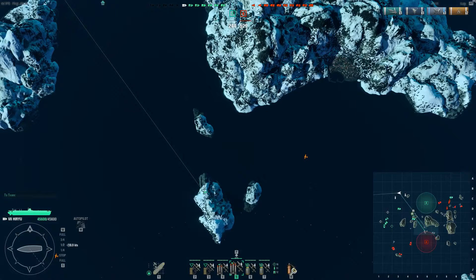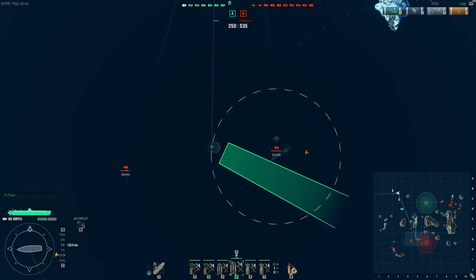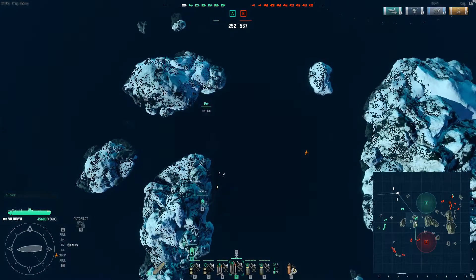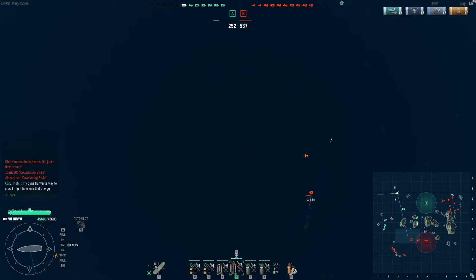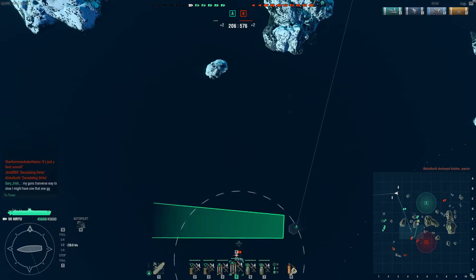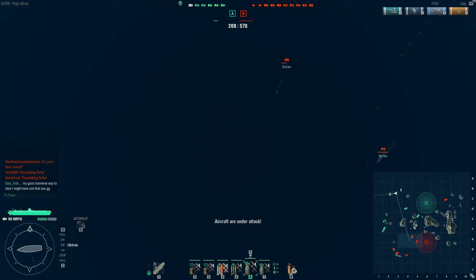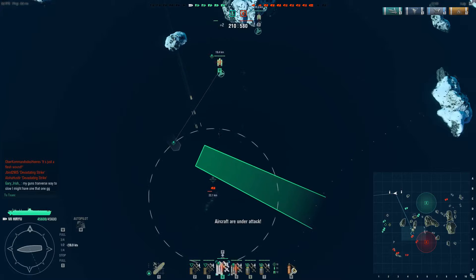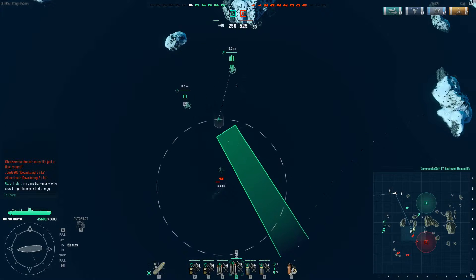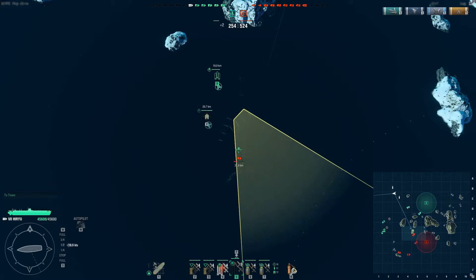Unfortunately, an enemy cruiser is heading over in this direction, which is going to spoil this attack a bit. There's the battleship, and it's actually moving over very close to where that cruiser is. So my planes are probably going to take heavy losses — I want them to pull back. I'm going to decide, you know, just forget it, let's go and just attack this cruiser here. There's no one else we're really in a position to attack, and if we're going to have to attack a cruiser, it may as well be this one. My dive bombers are still circling the carrier, but I'm going to see how this strike goes before I decide where best to send them.